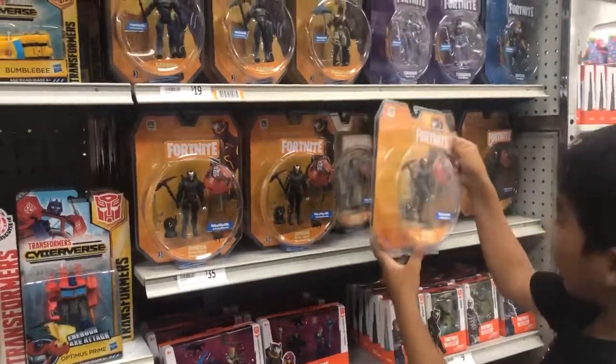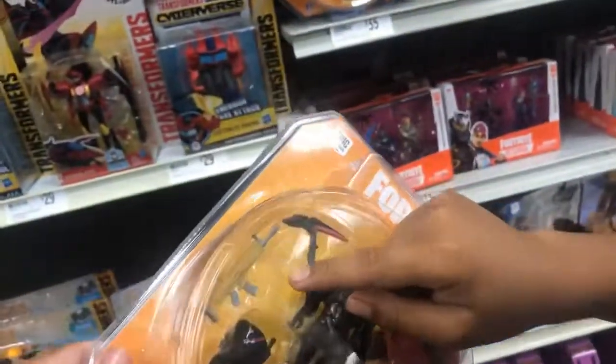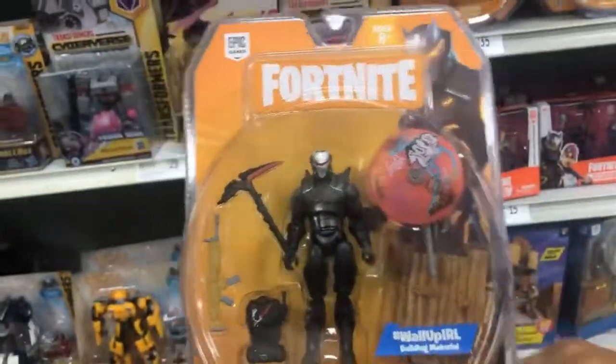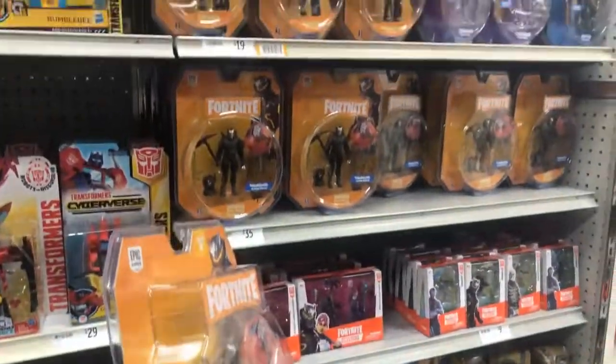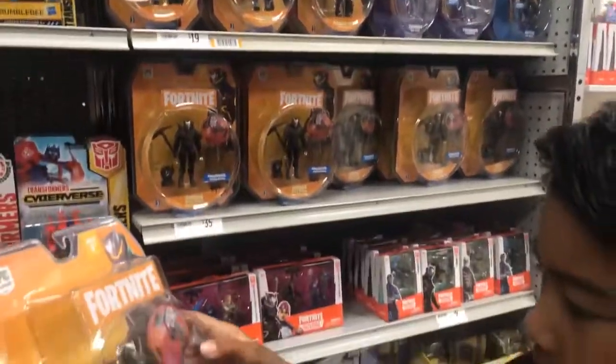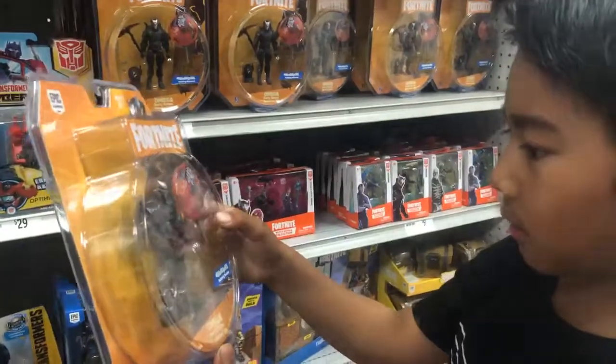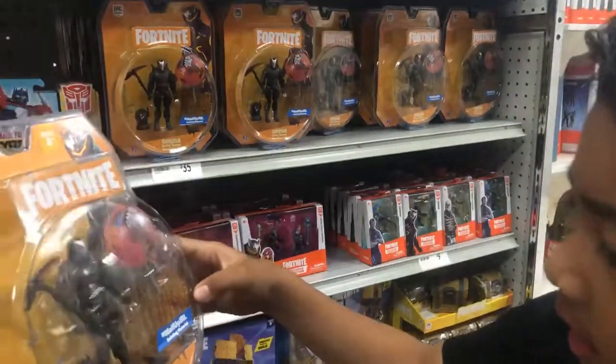Take a quick look at Omega right here. He comes with the Golden Scar. I can't remember the back bling or the harvesting tool. I think this is his glider — I can't remember either. And this is his stand.